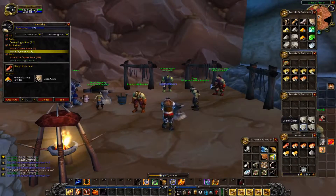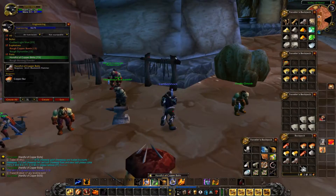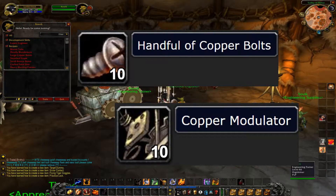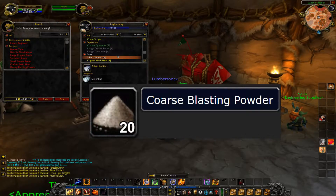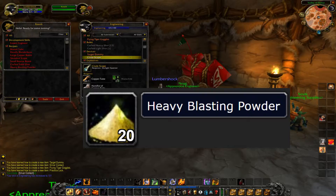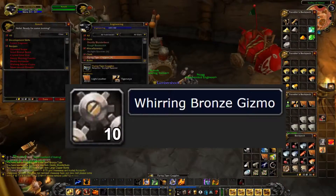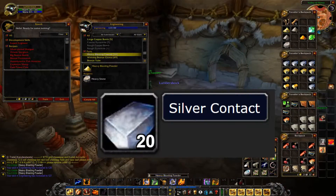Now we start leveling engineering. I already had some engineering done from leveling it in Deadmines. There are some best practices: always craft certain items until they turn gray. These include copper bolts and copper modulators used in making target dummies; coarse stone blasting powder used in making Aquadynamic Fish Attractors for the STV fishing tournament and also used to craft heavy shot; heavy stone blasting powder used in making Big Bronze Bombs, Explosive Sheep, and Heavy Dynamite; bronze tubes used in making Recombobulators and Discombobulators; Whirring Bronze Gizmos used in making Recombobulators, Discombobulators, Explosive Sheep, and Flame Deflectors; and Silver Contacts used in making Big Bronze Bombs.